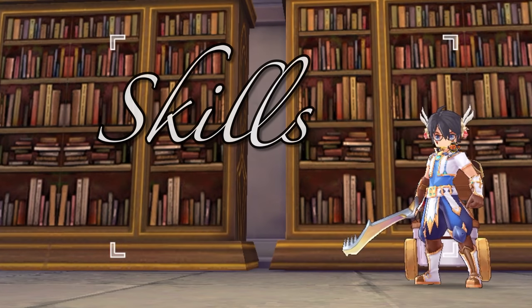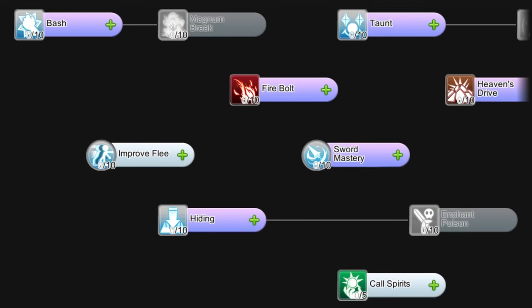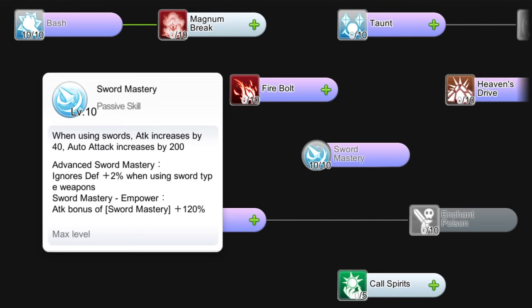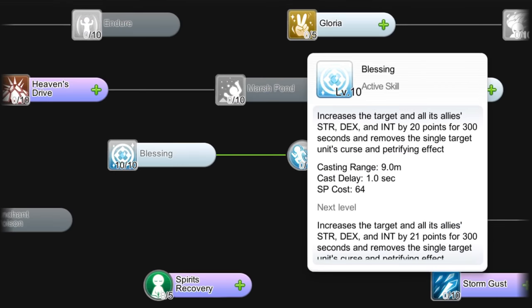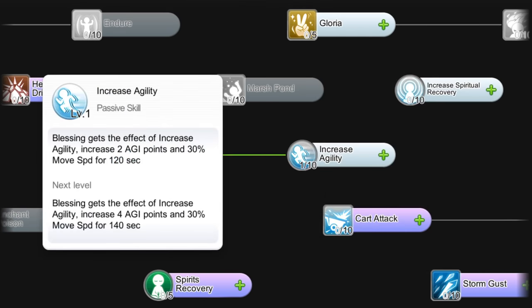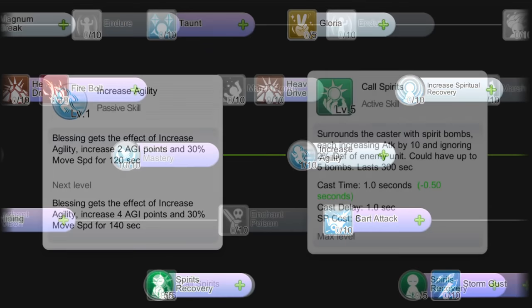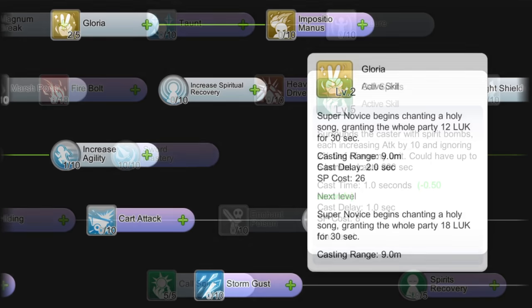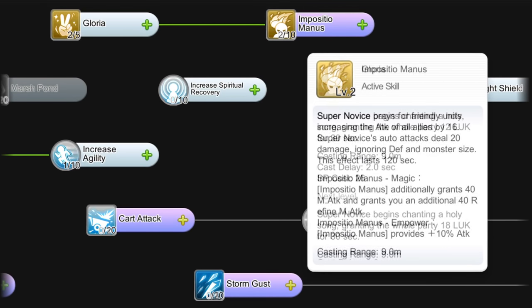Next, let's discuss the most important skills to get. For the advanced novice skills, you should allocate points on Level 10 Bash as your primary farming skill, Level 10 Sword Mastery since you'll be using a sword type weapon and this skill gives additional attack when using swords, Level 10 Blessing to increase Strength, Dexterity, and Intelligence by 20 points, and Level 1 Increase Agility to increase your movement speed when using the Blessing skill. Also get Level 5 Call Spirits to summon spirit bombs which will increase attack and ignore death. Get Level 2 Gloria to unlock Level 2 Imposition Manus which will increase your attack. Later on, when you have extra skill points, you can allot more points for this.